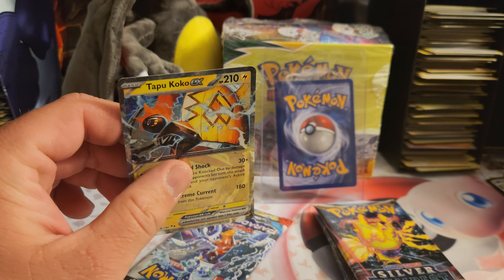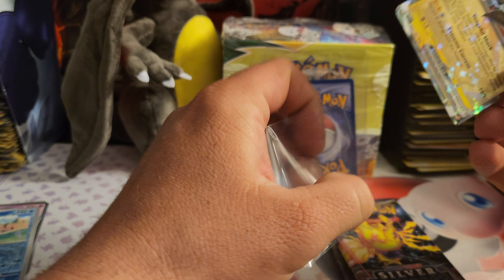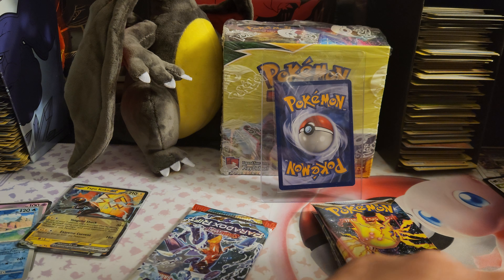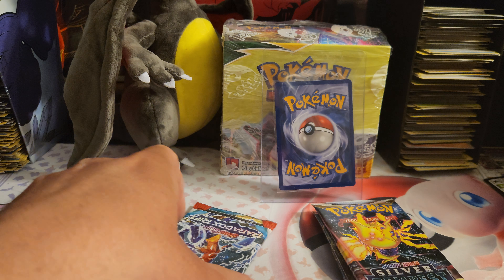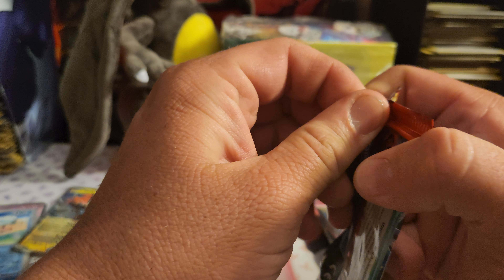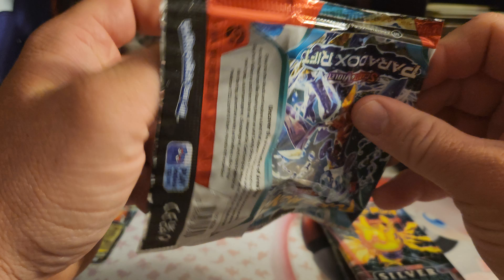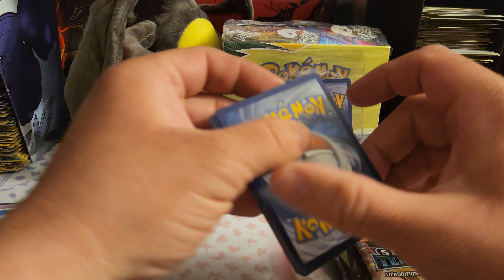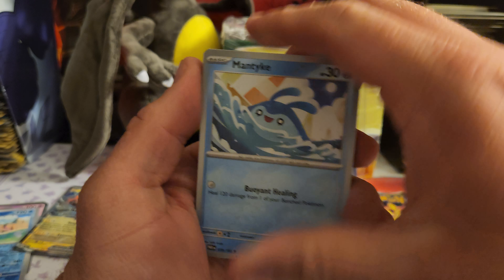We do get a Tapu Koko EX! So we do get an EX card. One more pack — hopefully we can get a big hit. I was gonna do a pack trick because I'm seeing a Silver Tempest.